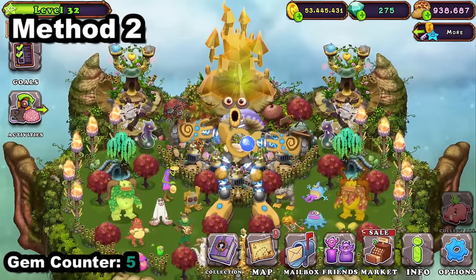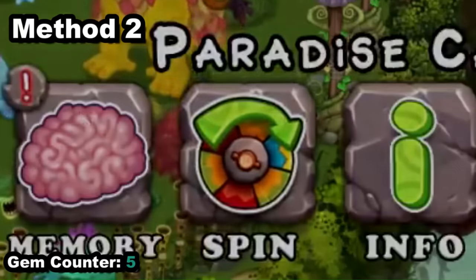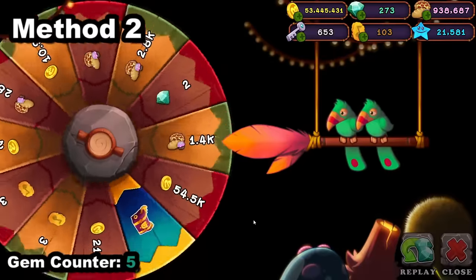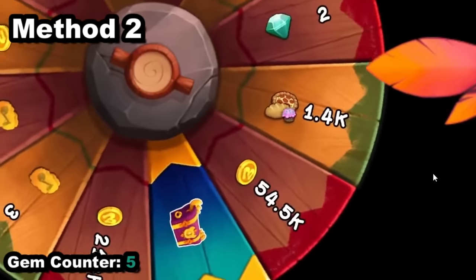A lot of people forget about this, but just spin the wheel — you need to do this every day because you can't go wrong, it's just a win situation. You're still getting free stuff, and you also have a chance of getting like two easy gems, or even 100 gems if you land on the special one.